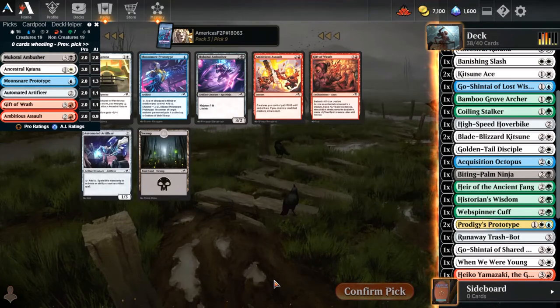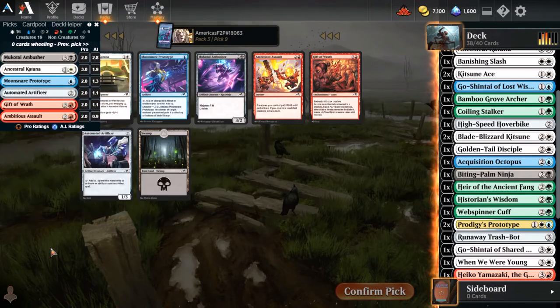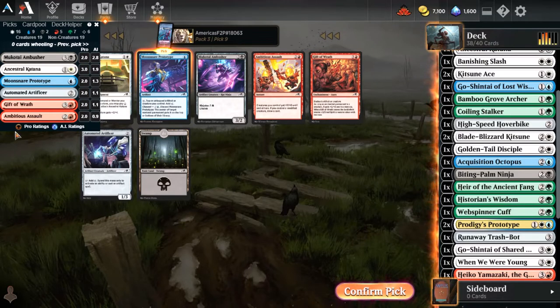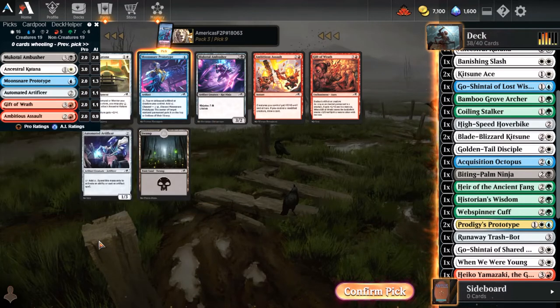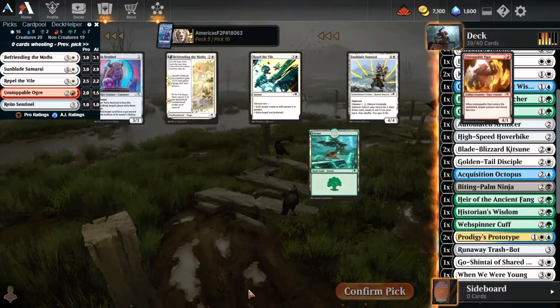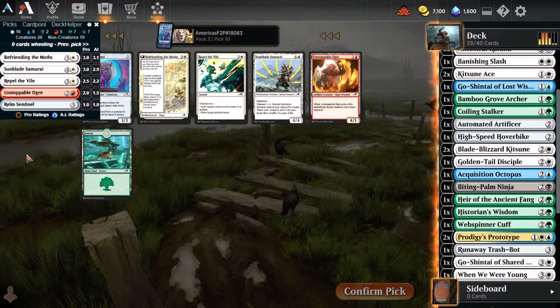I now have all my Katanas, so that goes down in value for me even though it is clearly the best card here. So I think we go Prototype - or do we? Do I take the Ambusher? I'm probably not playing Ambusher in this deck, or we take Artificer. I think we're going to take Artificer. I know that also supports Artifacts, but this does pretty much the same thing. Sentinel feels like the correct pick here, mostly from a value standpoint. Befriend the Moths, a really good card. Sunblade Samurai. You know what? I'm going to take the Samurai here and pass the uncommon. You don't see me do that a whole lot.